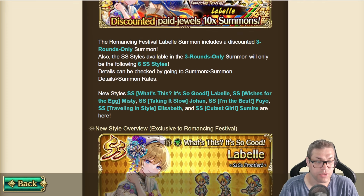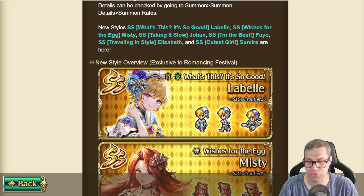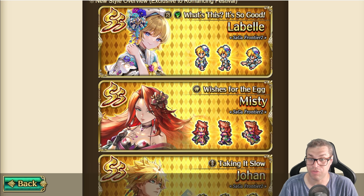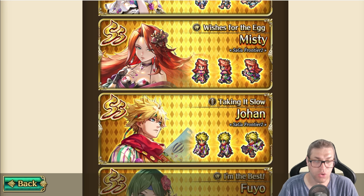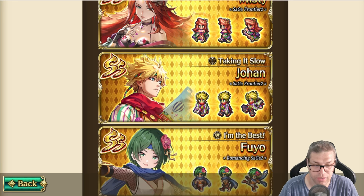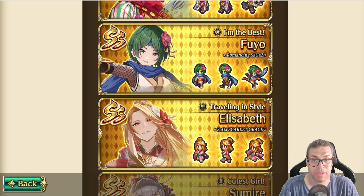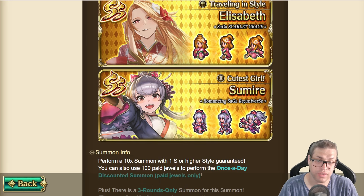We have La Belle, a support unit that can charge overdrive gauge to the party. Misty is a damage dealer with good sustain for very long fights. Johan is a damage dealer with access to damage block that has chain mechanics if he does not take damage. Fuyou is a damage dealer and buffer for STR and dexterity that can allow the party to debuff those statuses as well. Elizabeth is a hybrid of damage and support that buffs STR and Will for Remembrance. And Sumir is a defensive version of the character with very high damage potential but relies on inheritance.